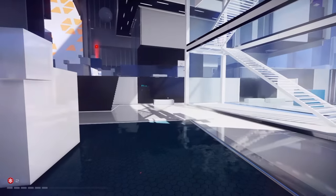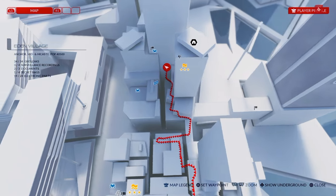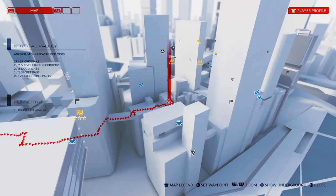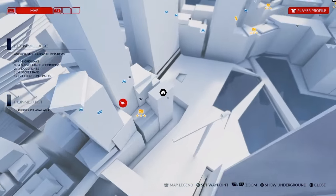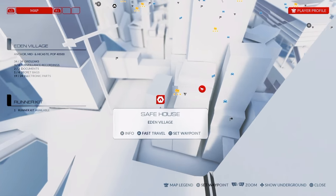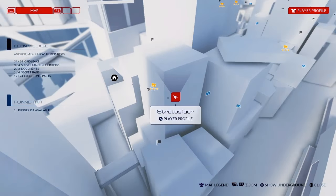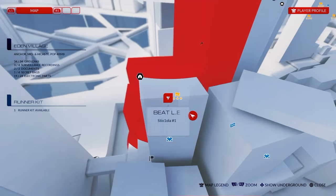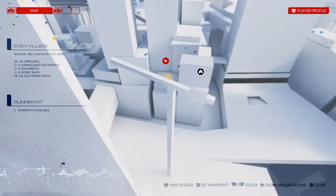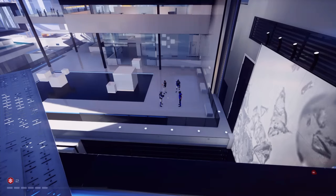The point I really wanted to make is I'll be showing you groups of Kruger Set guards. That right there was the Eden Village safe house — I call it the purple room safe house. You just swing down, look to the left, and I spotted one right away. You might get an intervention there.